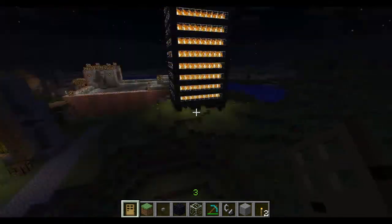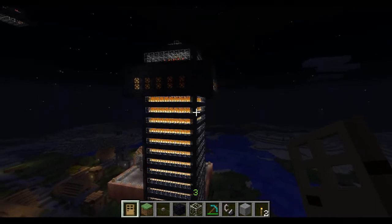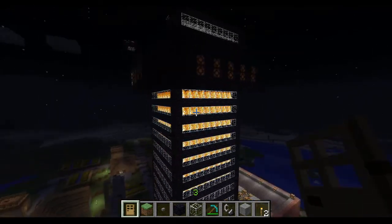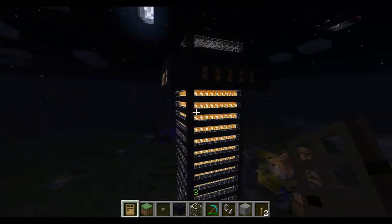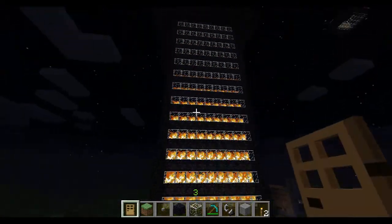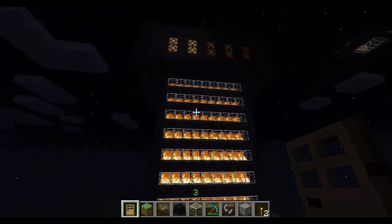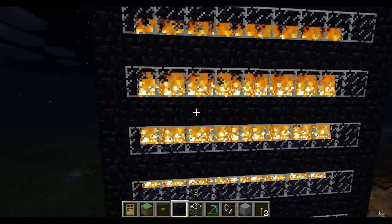We got bored playing survival for a while, so we went ahead and started creative mode. Here's one of the towers we created — as you can see we've got a random flaming window going all the way down. It's pretty easy to make; I'll break it down and show you how it's made.